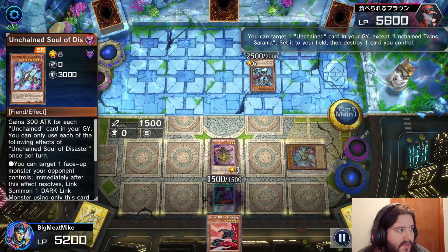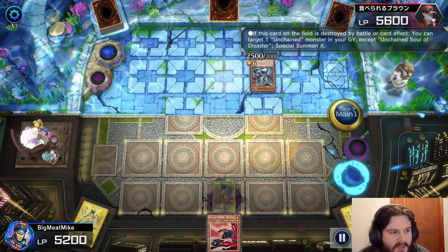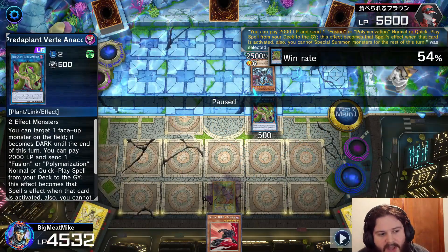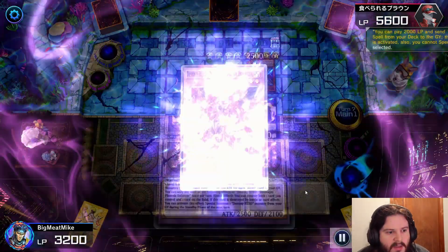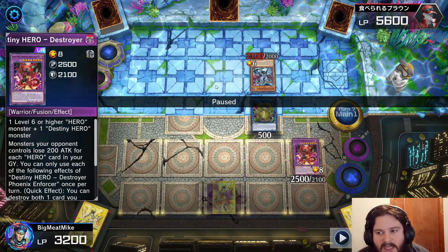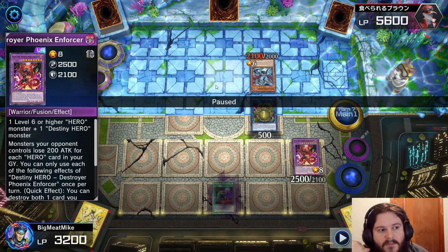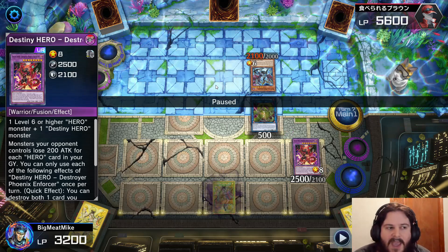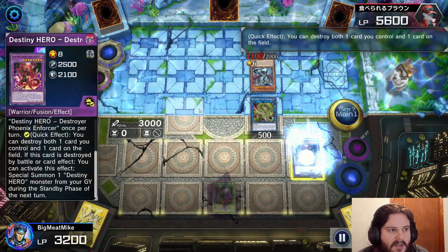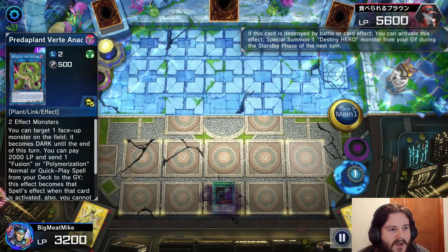So here comes Sarama — we're going to bring this card so we can pop it, and then this is going to Special Summon this. You're going to Verte. Here it was obvious to me — just go DPE. DPE is at its best when we're down to our last cards, because it's just a card that keeps coming back and popping your opponent's cards. It's really annoying to deal with. So I just pop, pop. He ends up getting rid of my Verte, which is completely fine.